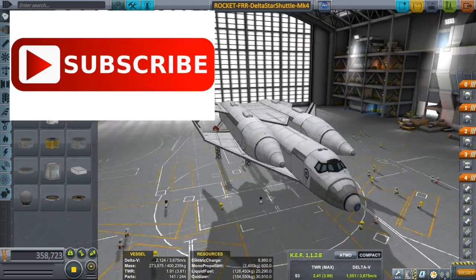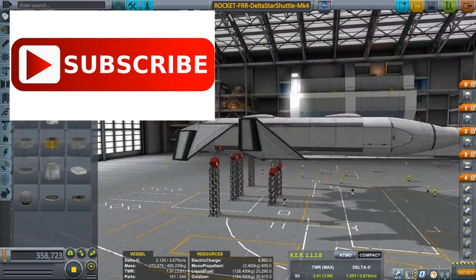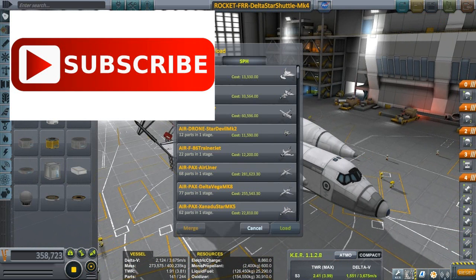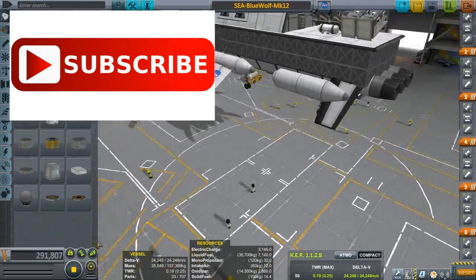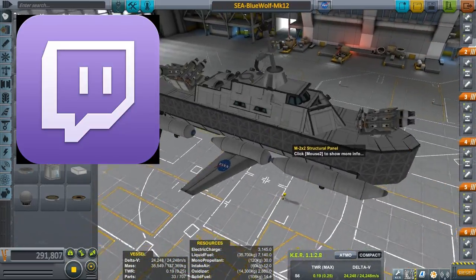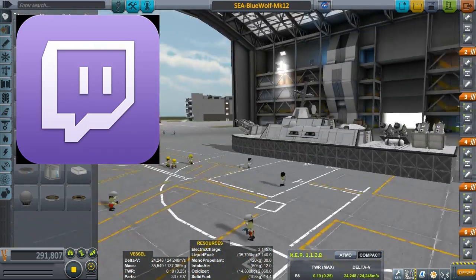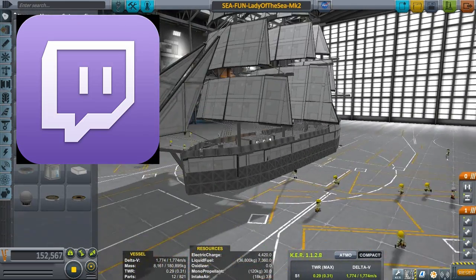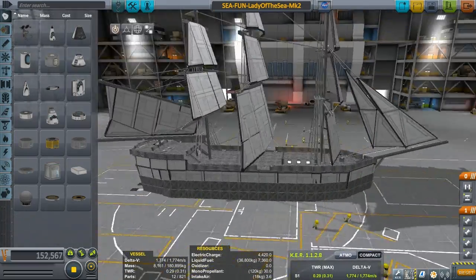YouTube is pretty good because most of my audience is there. I started on YouTube, so as soon as I go live it notifies all 10,000 people, which means I can likely get more views. However, Twitch has all kinds of alerts — when somebody follows you or donates it pops up, so it's a lot more interactive on Twitch than on YouTube. Let me know your thoughts.